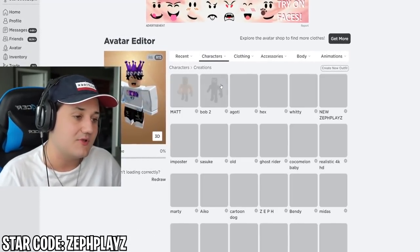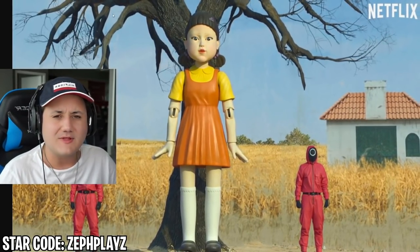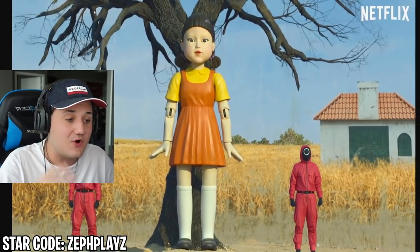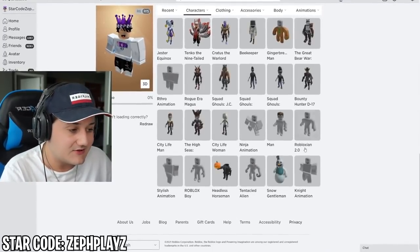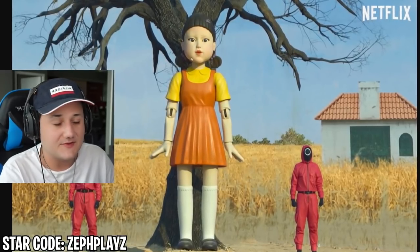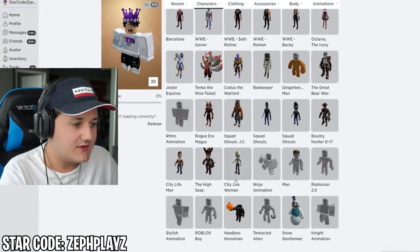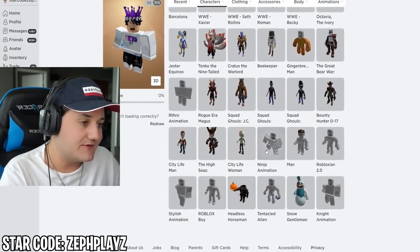Let's go ahead and start a fresh new Roblox character. Since it's a Squid Game Robot Doll, we're going to have to make it look like that. So we're going to start off with a girl, because it's a girl doll. We're going to have to customize the Roblox Girl to make it look like the doll.